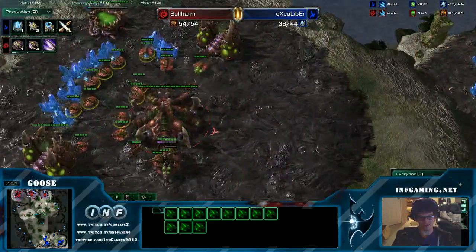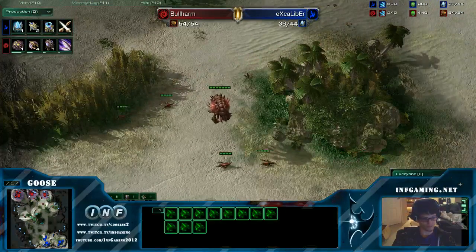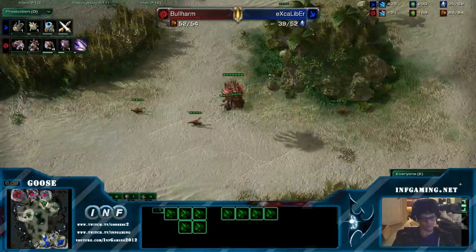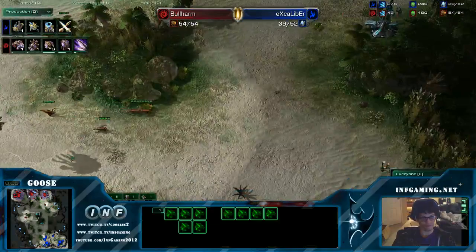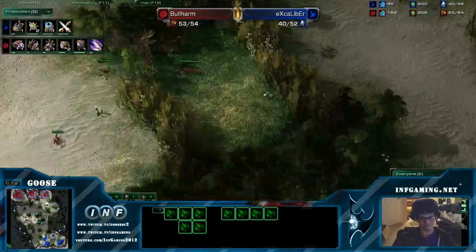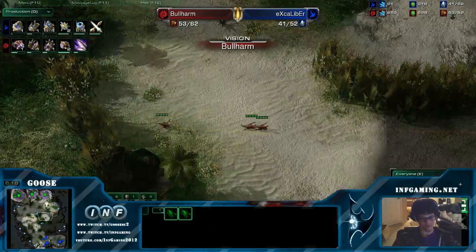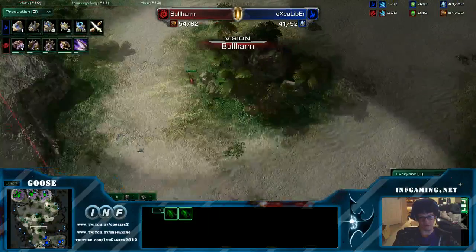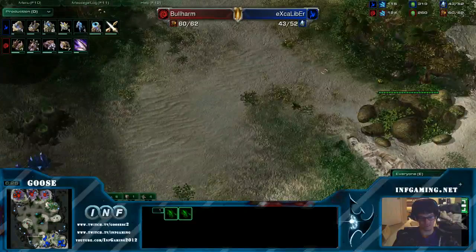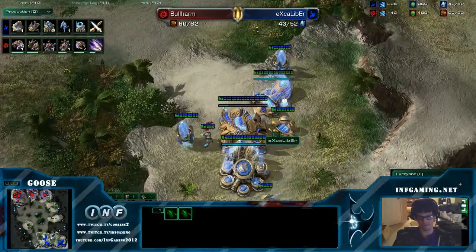Bullharm's actually being extremely active with these Lings, checking for all the proxy locations. He's not gonna let anything sneak by him. That's a very good use of the units that he made early on. So often players will make units — especially Zerg, if you're making units, you're not making drones. Every Zergling you see — look at this scouting. He's just being really active all around the map, doing exactly what Zerg needs to do, exactly what everyone needs to do, really.